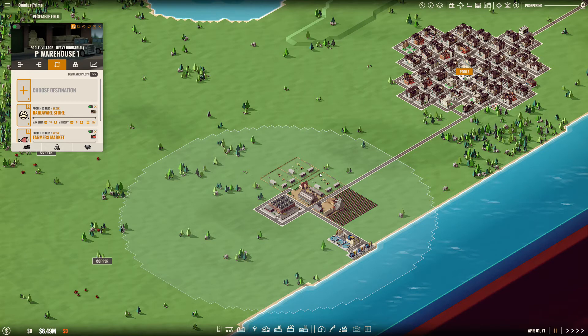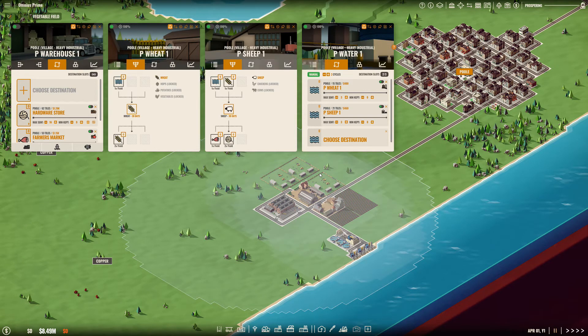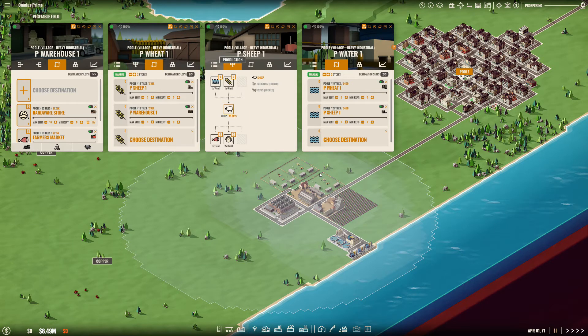Let's take a look at the warehouse. Each of these little slots has trucks. You can decide how you want to deliver them. The sheep field is delivering mutton and wool to the warehouse on automatic. My wheat field is on manual — three wheat going to the sheep farm and three going to the warehouse. My water has three going to the wheat field and three going to the sheep field. Direct transportation. And there's a good reason for this.